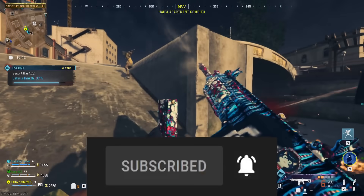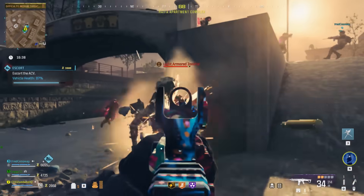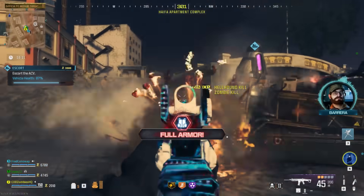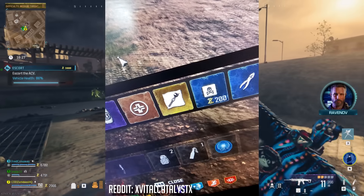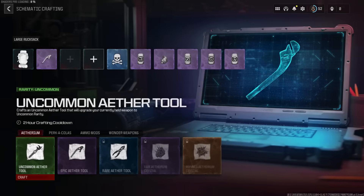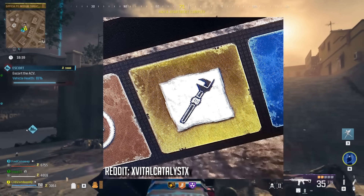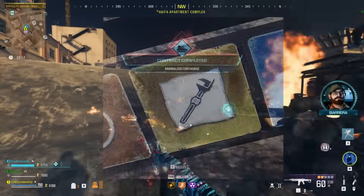Players are continuing to find secret items within Modern Warfare Zombies that will likely turn out to be future DLC content within the mode. The latest secret item to be found and extracted is a Legendary Ether Tool schematic. Currently, the schematics for Uncommon, Rare, and Epic Ether Tools exist within the game, but the schematic for the Legendary Tier Ether Tool does not exist currently — except for some players it does.